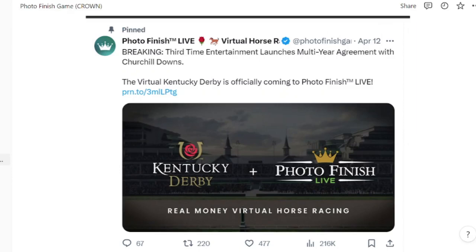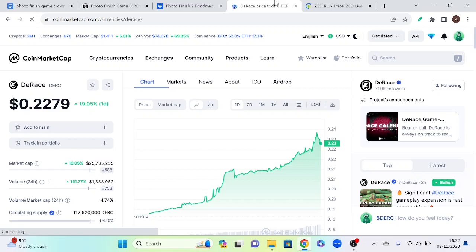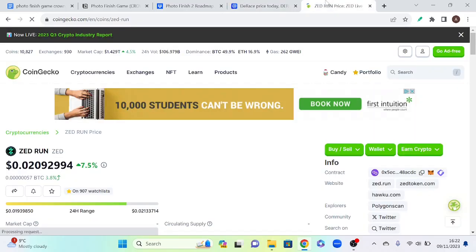What everyone is wondering is how has Photo Finish Live managed to secure a partnership with Kentucky Derby, a major horse racing company, despite there being other established virtual horse racing crypto projects like D-Race and Z-Run?